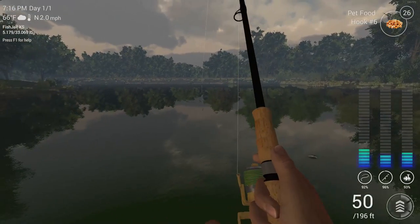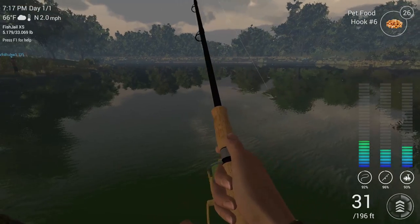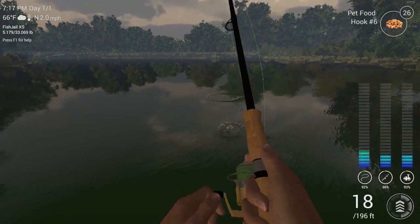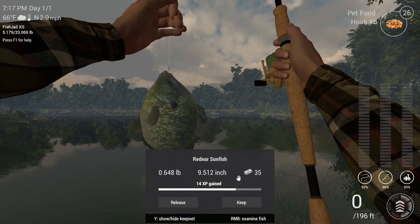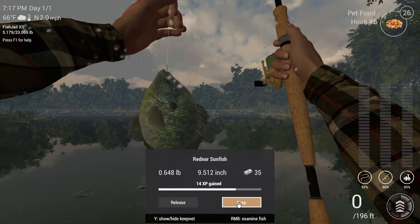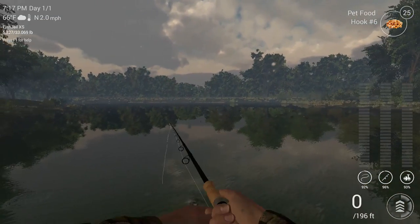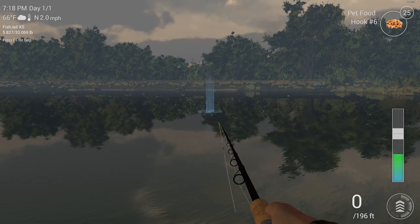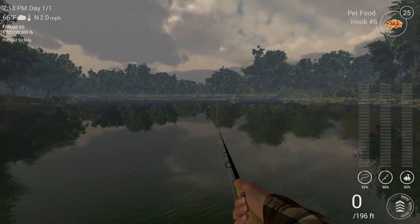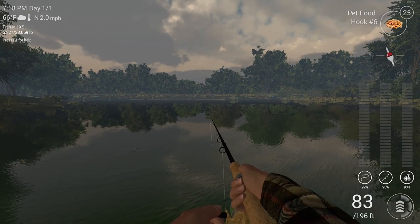There's our first red-eared sunfish — these guys give you around 14 experience for a normal size one and $35. They're super easy to bring in; they're just little panfish. Just cast to the same exact spot, make sure you're in peak fishing hours, don't touch any settings from the dough balls, and you'll just be catching away at these guys.